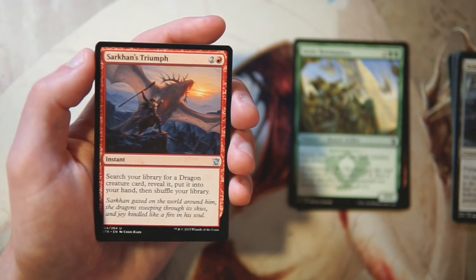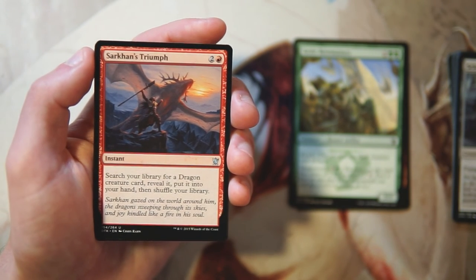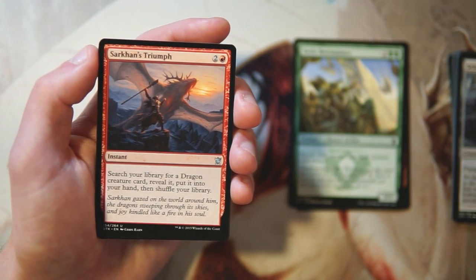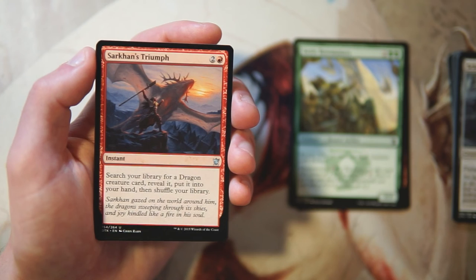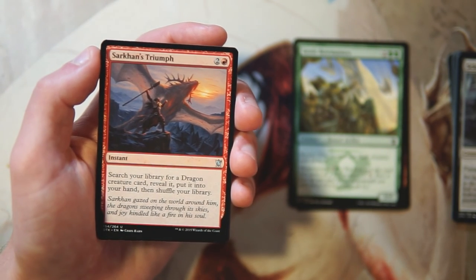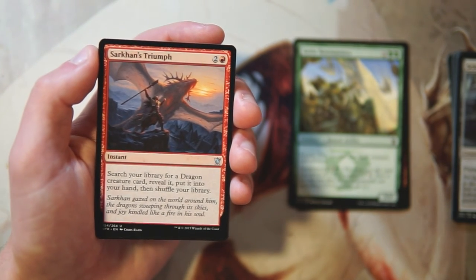Sarkhan's Triumph is an instant for two and a red — search your library for a dragon creature card, reveal it, put it into your hand, then shuffle your library. Obviously really good if you already have dragons, but it is a card slot in your deck, and I kind of don't like tutors like this in limited. It's powerful if you've got the dragon, but in general I wouldn't want to first-pick this.